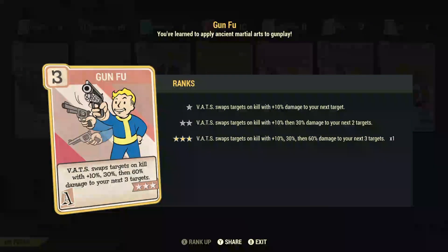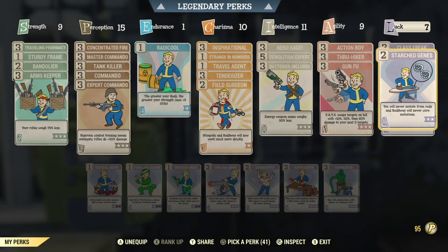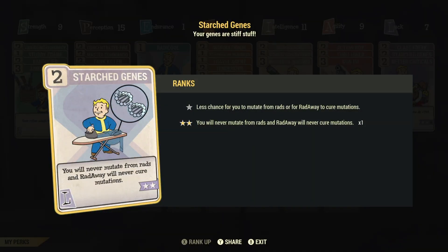This card works fantastic for VATS because once you lock on to one target and there are multiple targets hanging around, it automatically swaps between the next targets, so you never have to go back into VATS again. That's great. Starched jeans.